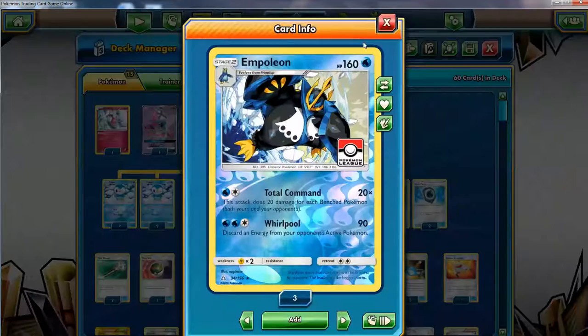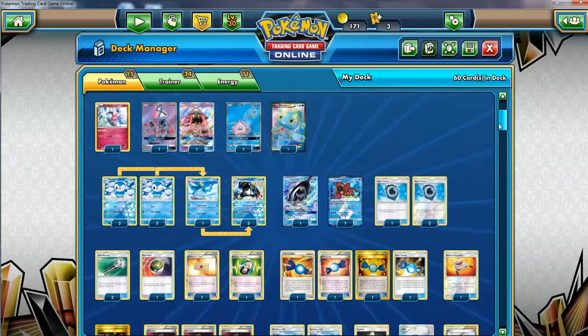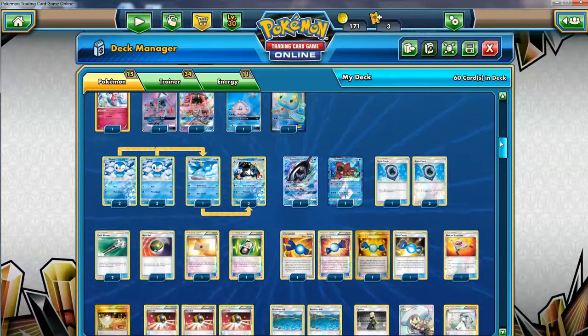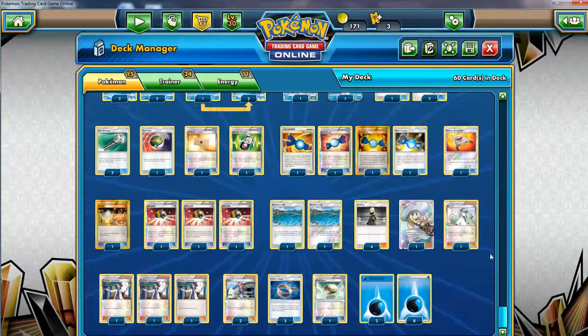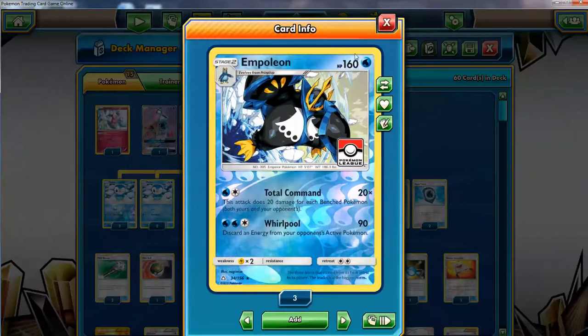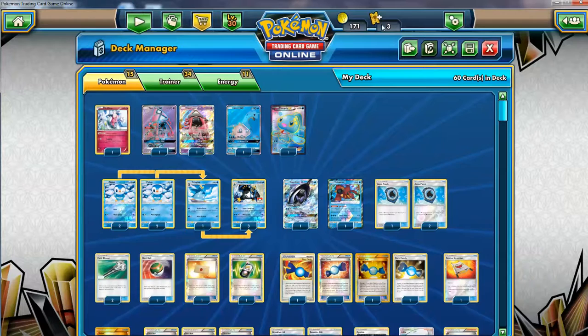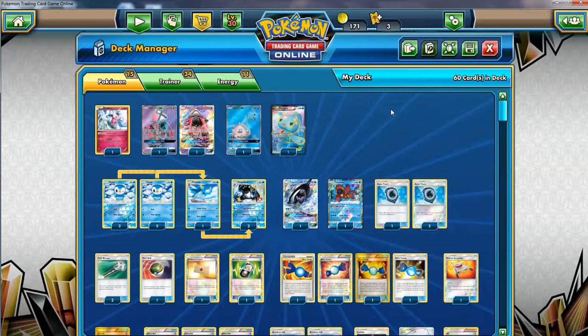I run four Empoleon — not just three — but I had to take one out for a Random Receiver. It was either going to be a Choice Band slot, but we need the Choice Bands. I tried to make this deck as consistent as possible because it flows nicely, but when it breaks it breaks hard.